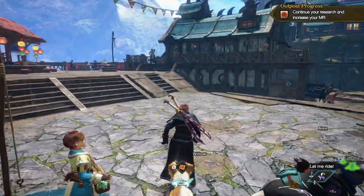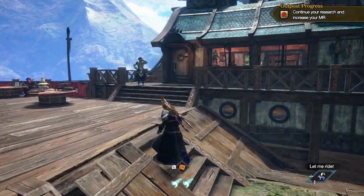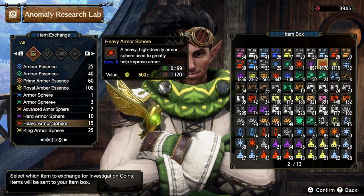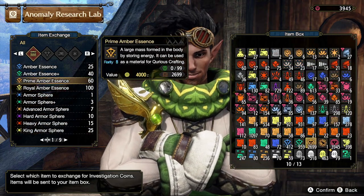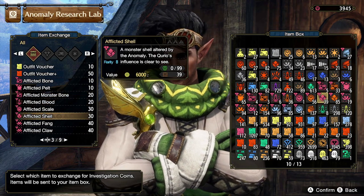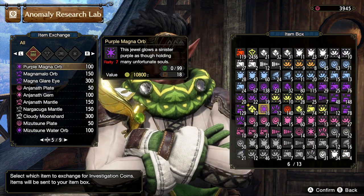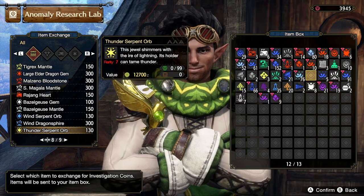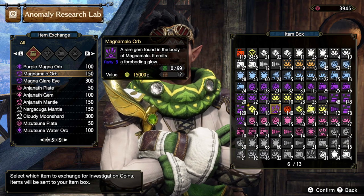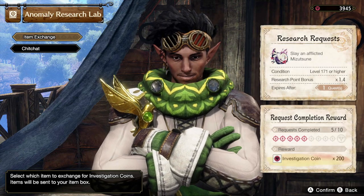Investigation Coins are fairly simple. You just talk to Bahari here, and as you go through you'll unlock different materials you can buy — you can buy Amber Essence, jewels, Afflicted Materials, and rare monster parts like mantles. So you use these with your Anomaly Investigation Coins. Good to keep these in mind.